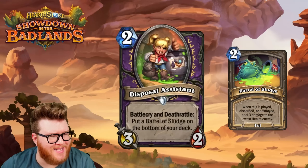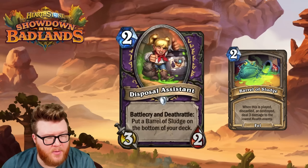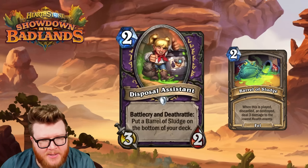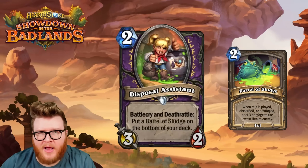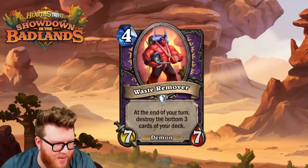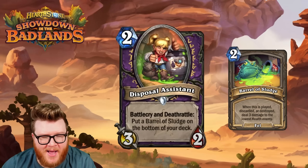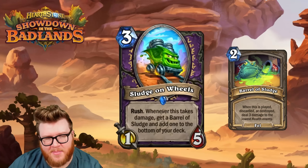The Disposal Assistant is a two-mana 3/2 with battlecry and death rattle — put a Barrel of Sludge on the bottom of your deck. You get two Barrels total, which is a lot for a two-mana card. Not the most exciting 3/2 on turn two these days, but it's fine, gets things moving, and helps you keep up on board. The payoff is the Waste Remover — at the end of your turn, destroy the bottom three cards of your deck. Remember that Barrels of Sludge deal three damage to the lowest-health enemy when destroyed. So with Disposal Assistant plus Sludge on Wheels feeding the bottom of your deck, the Waste Remover can deal nine damage.